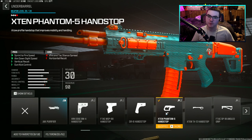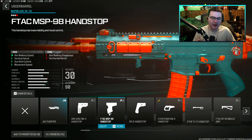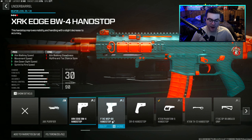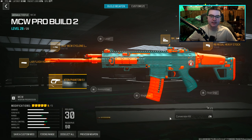The underbarrel will help make up for the stock's movement penalties. The last attachment is the X10 Phantom 5 Handstop, chosen for sprint-to-fire speed, ADS time, vertical recoil control, and gun kick control. Another popular option among pros is the DR6 Handstop — it doesn't adjust recoil control but gives aim walking speed, ADS time, sprint-to-fire speed, and movement speed. There's also the MSP98 Handstop, which is also very good — really any of these four are a great option for the MCW.